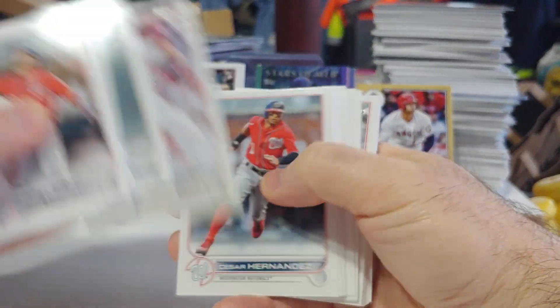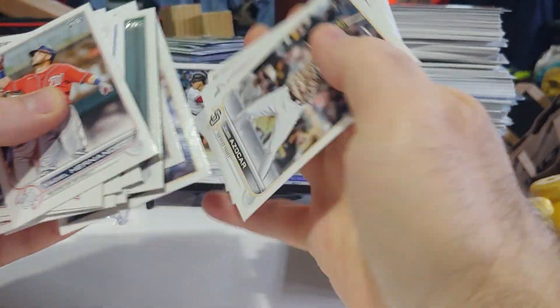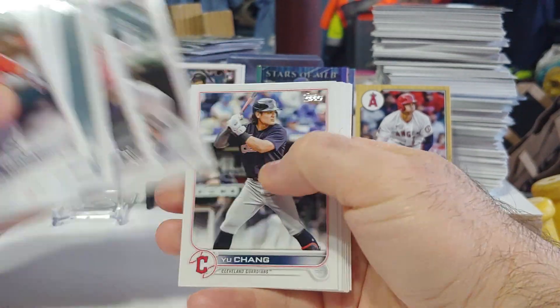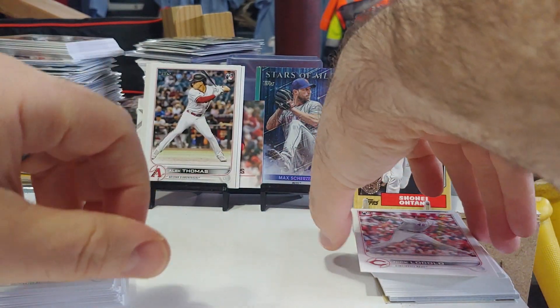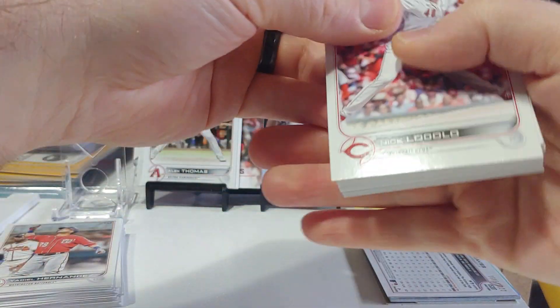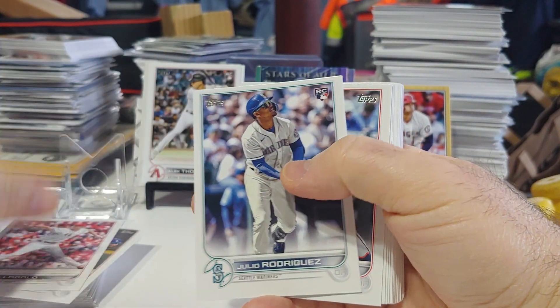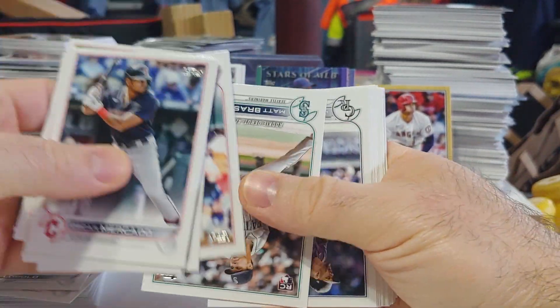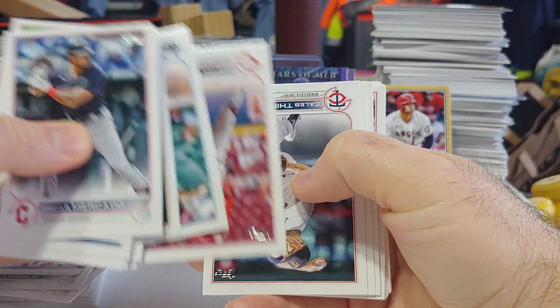MJ Melendez rookie debut. I haven't pulled anything too crazy out of these hangers, so hoping we can get some last hanger magic out of this one. Rios rookie card there. George Kirby rookie debut. We got a Nick Lodolo rookie card, a Julio rookie, Matt Brash, Hunter Green rookie card.